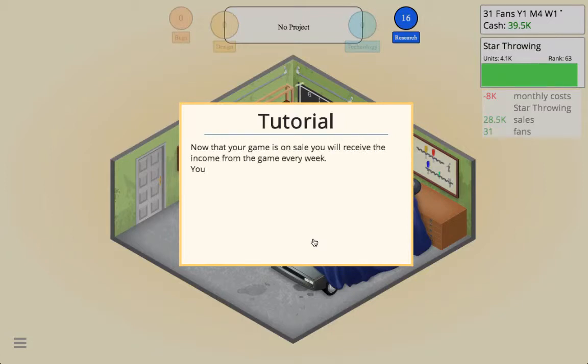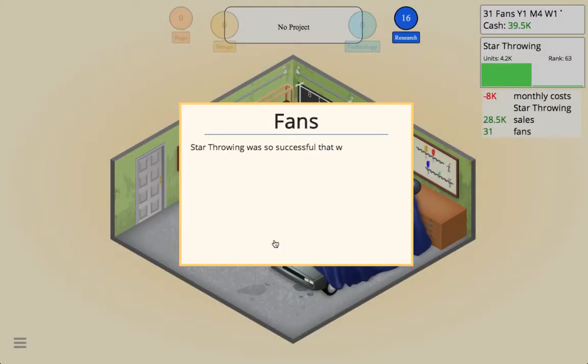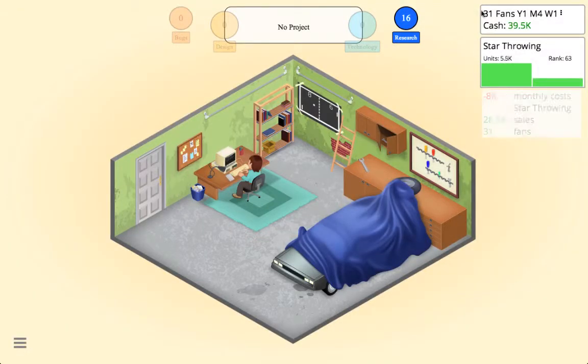Now that your game is on sale you will see income every week. You can see how your game is doing by looking at the sales graph on the top right of the screen — right there. Star Throwing was so successful that we now have 31 fans — your fans are shown right there.